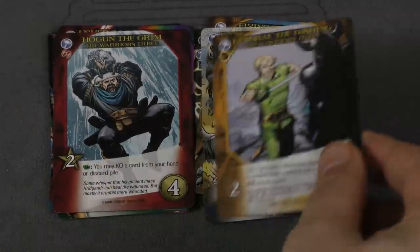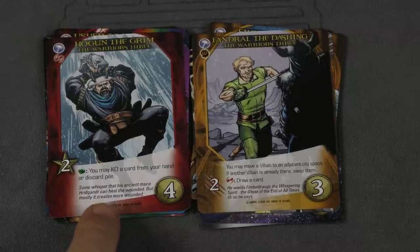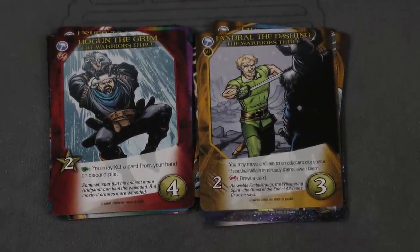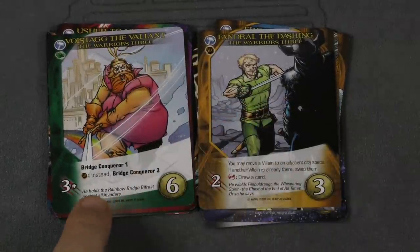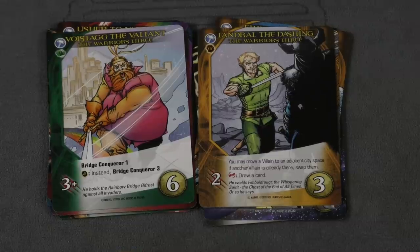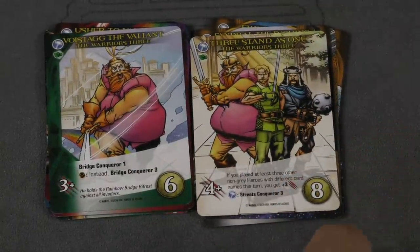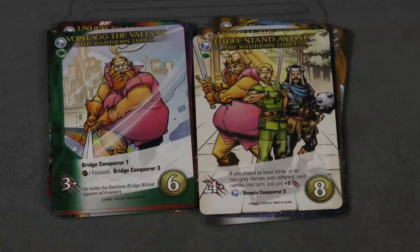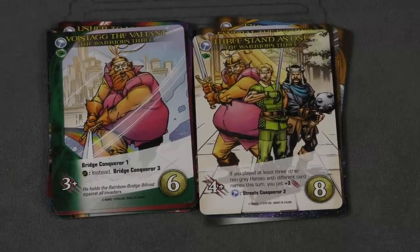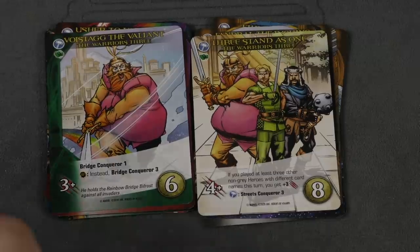Then we have the Warriors Three — here are two of them. This one lets you KO a card from your hand or discard pile, and this one you can move a villain around. He has Bridge Conqueror 1, but possibly Bridge Conqueror 3, so this could be a 7 attack. Then this one says if you played at least three other non-Grey heroes with different card names this turn, you get plus three attack. They're very straightforward. I don't know that I love this character, but in the comics they're some of my favorites, especially Volstagg.